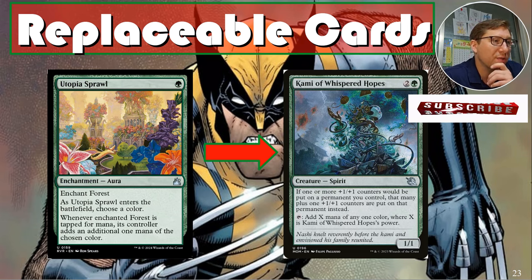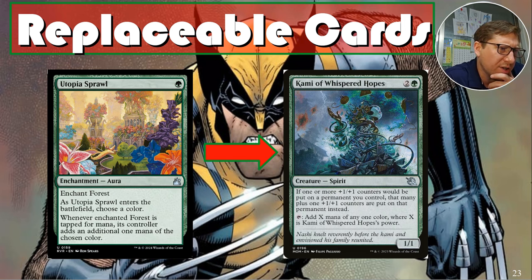Swapping Utopia Sprawl for Cami of Whispered Hopes. If one or more plus-one/plus-one counters would be put on a permanent you control, put one extra plus-one/plus-one counter on it instead. This is really important with Wolverine — he puts a counter on himself and gets an extra one. With double strike, if he's a four-four it's eight, then sixteen — getting to six is dangerous territory fast.